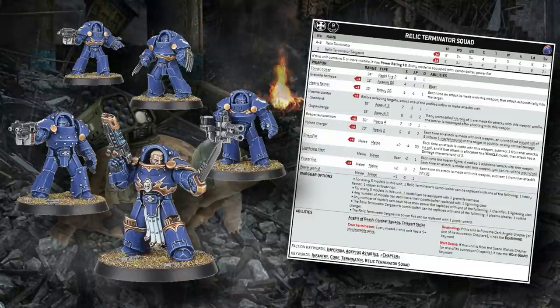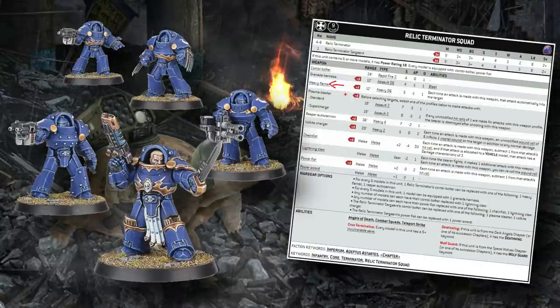Wargear is really what differentiates this unit. Each model is armed with a combi-bolter — not a storm bolter, but they're essentially the same: two shots, four at half range, but really four all the time because they're relic terminators shooting a bolt weapon. Their two heavy weapon options are honestly not much to talk about. The heavy flamer is not a good option — their expected damage output isn't even that much more than the storm bolter they're replacing, and the range is shorter.